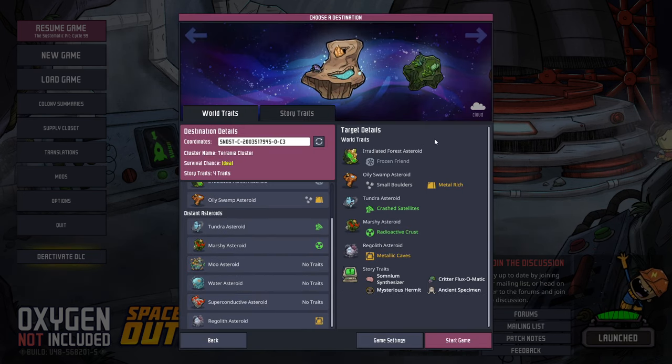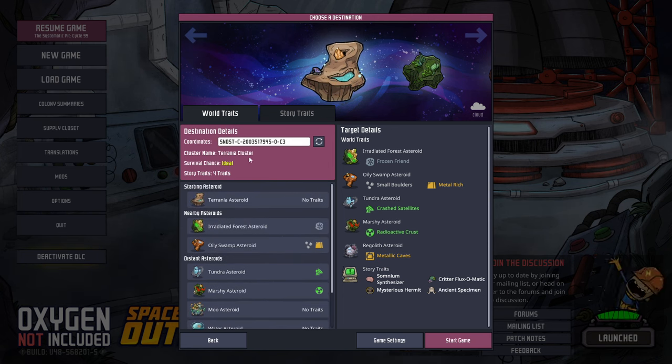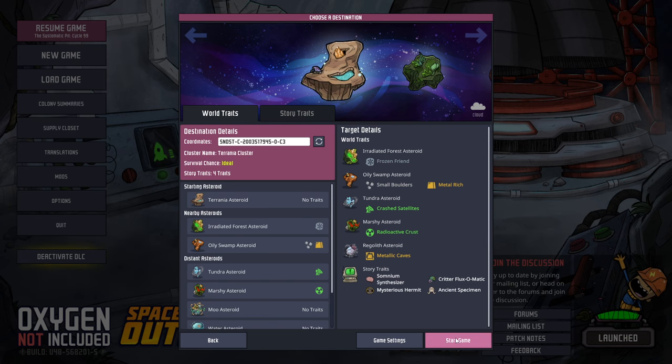Because I don't know anything about any of these asteroids and the traits that they have, I just tried to roll a bunch that kind of had a variety of different things so we can experience a bunch of stuff. I'm leaving the story traits on. This is the coordinates — if you're interested in the map I'm playing, note that if you don't have the DLC you can't use the same coordinates. Then let's jump into the game.